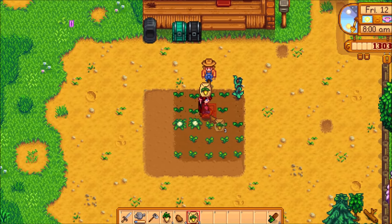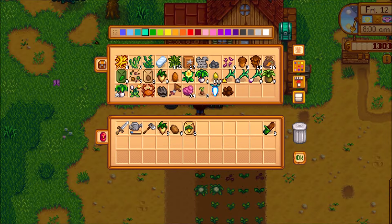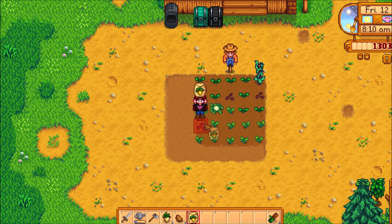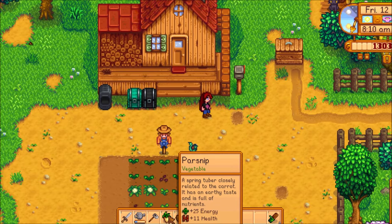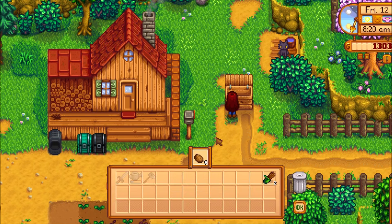I don't want to buy anything today because I would like to be able to buy strawberries tomorrow. Let's go ahead and plant these parsnips that I've got. Let me get another fertilizer — do I have one? Yeah, I do. Let's go ahead and fertilize that crop. Hopefully, fingers crossed, we get a gold one. Let's sell these.